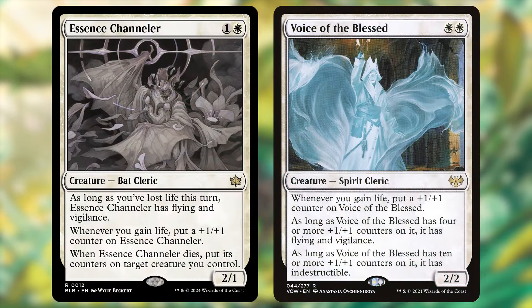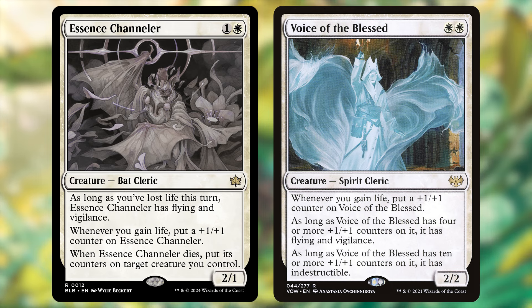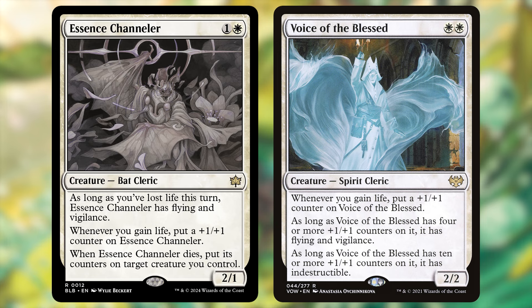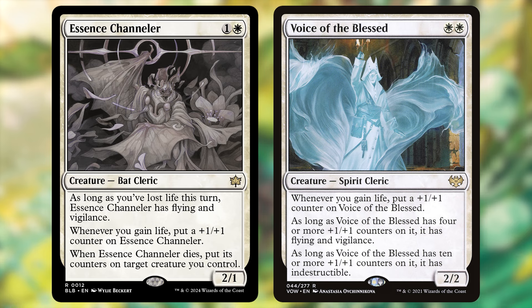Essence Channeler is an awesome card for a life gain theme, but it does a lot more than that. On first glance, this looks like a slightly easier to cast Voice of the Blessed, even down to the possibility of Flying and Vigilance. Whenever you gain life, you put a +1/+1 counter on it, which is the same on both cards. But while Voice of the Blessed needs 4 counters on it to get Vigilance and Flying, Essence Channeler gains these abilities until end of turn if you've lost life this turn.